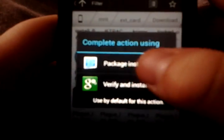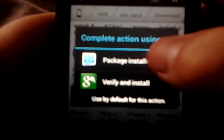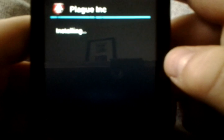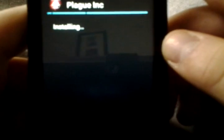Once you click on it there will be two options: Verify and Install, or Package Installer. You're going to want to click Package Installer. Then you click Install. Just going to wait for that to finish — it's not too long.